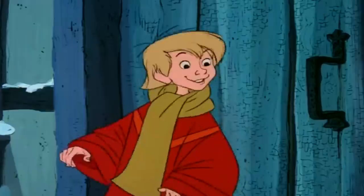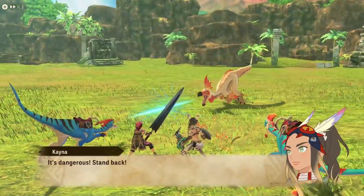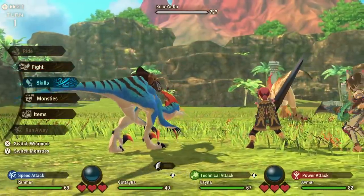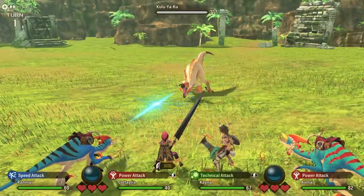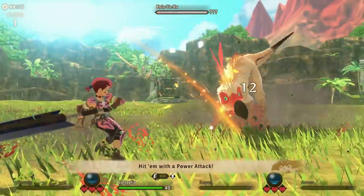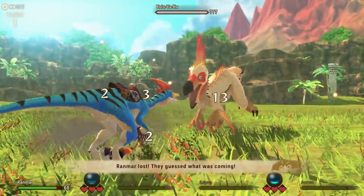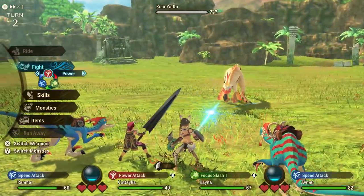Great Sword — a sword! Like every weapon in the game, the core principles are around the speed, technical, and power attack system. Nothing overly fancy there, however your animation for each is obviously unique to your weapon. Great Sword is a giant, hulking beast of a weapon — a giant hunk of steel meant to be wielded by hunters both strong of body and strong of will. Every swing will feel like it could be a finishing blow, and every attack that connects will leave you astonished that your foe is still standing.